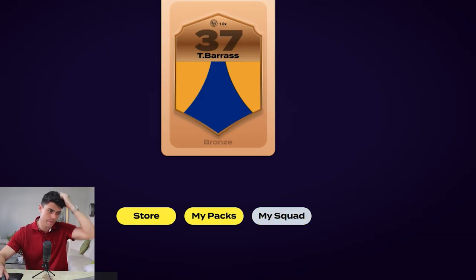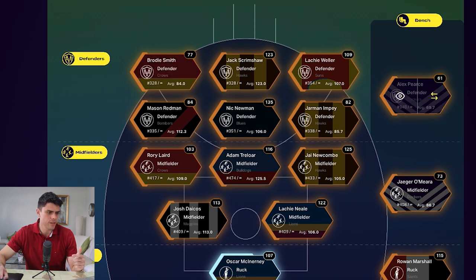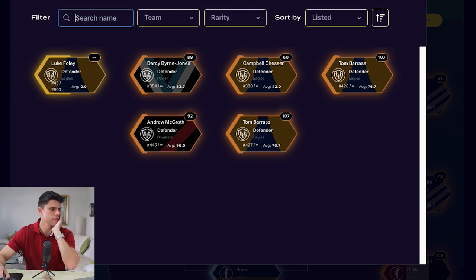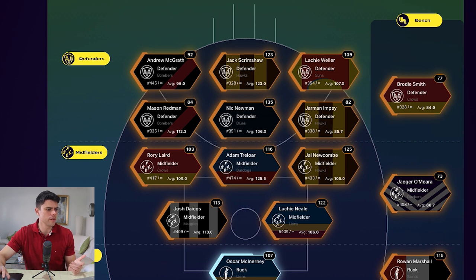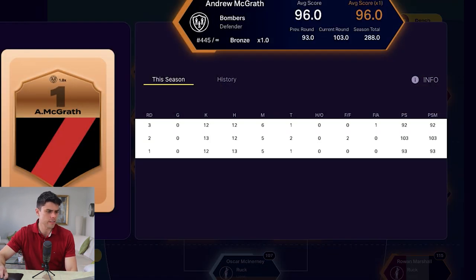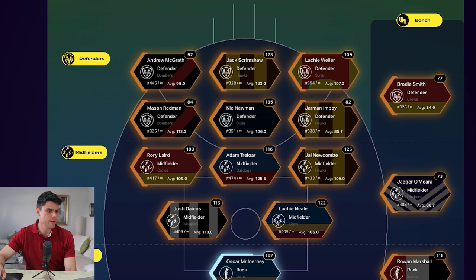Let's go back to my squad and see if these new guys crack my best 22. The weakest player in my defense is Alex Pearce on the bench, so I'll swap him out. Campbell Chess is injured and is more of a longer-term option anyway. The best average from my new cards is Andy McGrath, so I'll swap him in — confirmed. Now Andrew McGrath is starting on my field. He's averaging 96, scoring 93, 103, and 92 this season — pretty consistent, getting into the mid-20s for disposals each week.